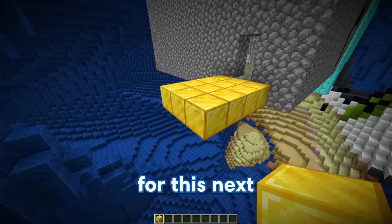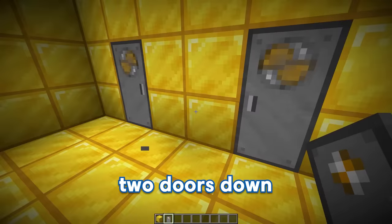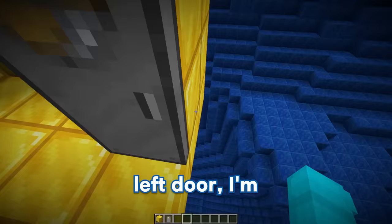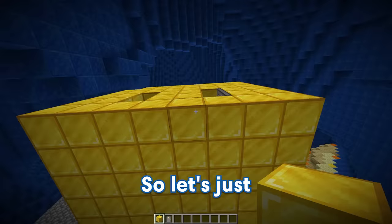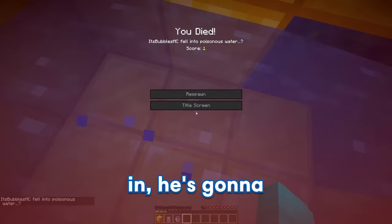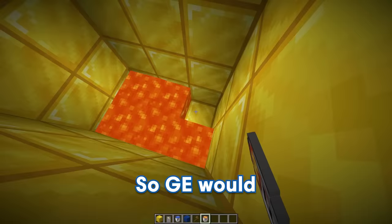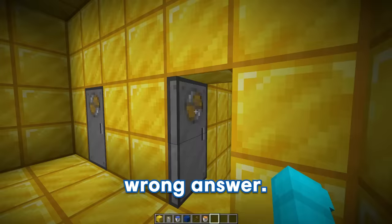For this next challenge, GE's gonna have to pick the correct door — if he picks the wrong door, he's gonna die. I'll put the two doors down, and make the right door the correct one. For the left door, GE will fall into a pit of poisonous water and die. For the right door, I'll fill the bottom with fake lava so GE thinks it's the wrong answer. Now that this room is complete, we can move on to the next trap.